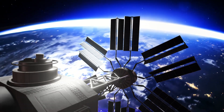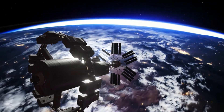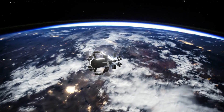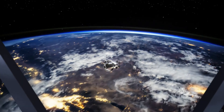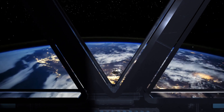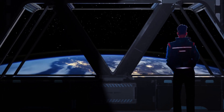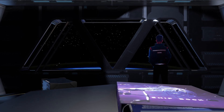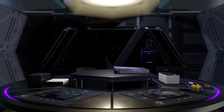Greetings recruits. As you're all aware, the Vanguard will leave Earth's orbit and begin its journey across the stars in just a few months. Today's training mission will continue to hone your skills with the Vanguard systems and equipment. Most of you will be familiar with the CARTA space station which is in Earth's orbit just 25 kilometres from the Vanguard. The CARTA has served as one of the primary resource hubs during the Vanguard's construction but for the purposes of this training exercise the entire space station has been commandeered and evacuated.